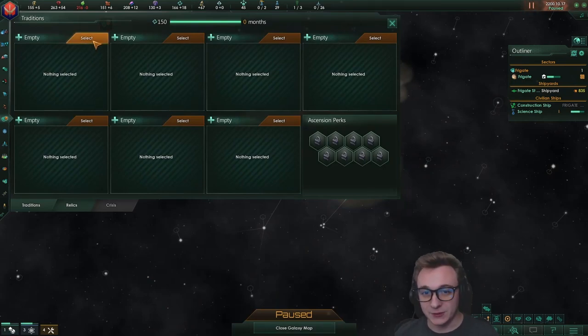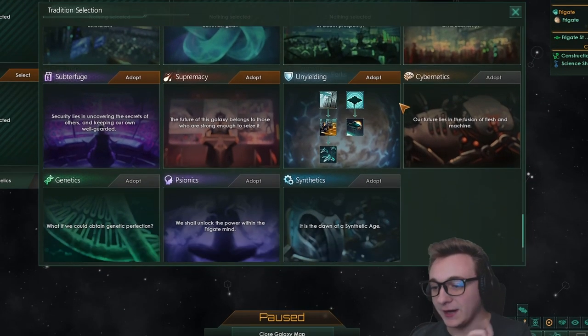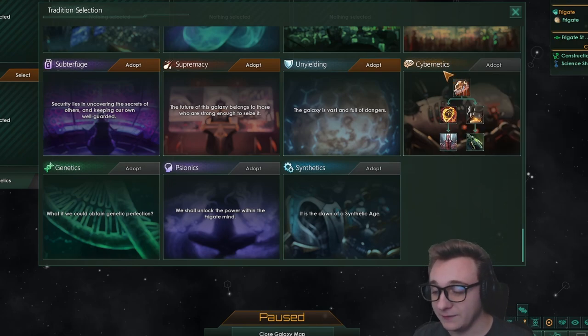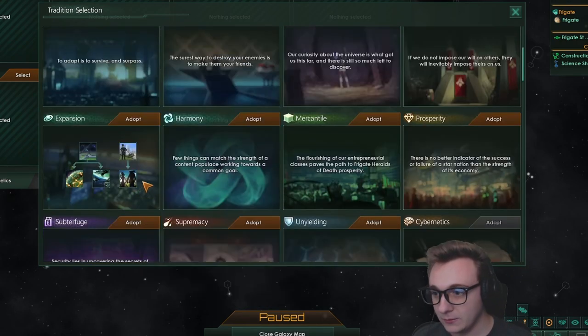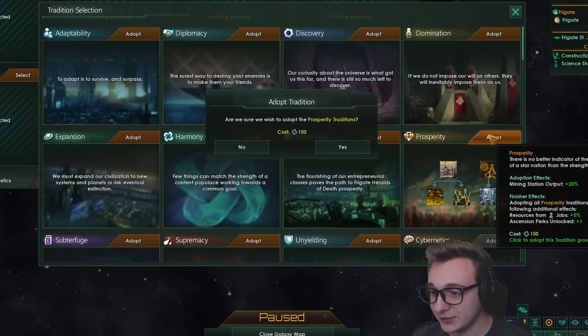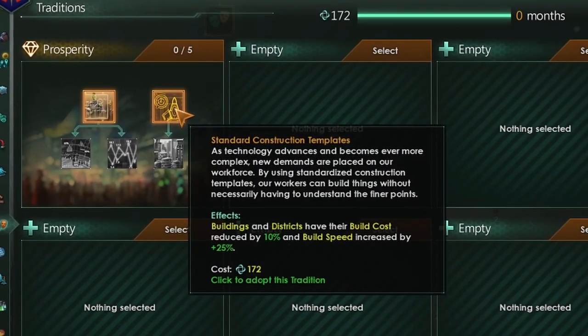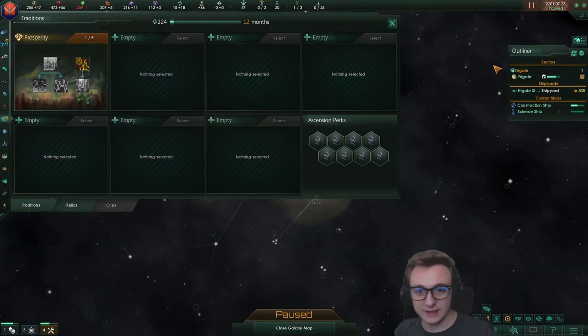We have our first tradition, and look at this — finally some new tradition trees. We will definitely be exploring these in future videos and in this one later on. But now we're going to go down prosperity so we can actually build buildings that keep up with our pop growth, because apparently we can't keep up. Buildings and districts have their build cost reduced — that's exactly what we need.